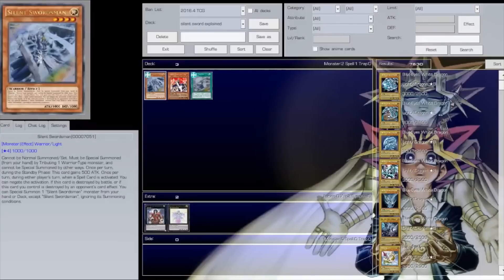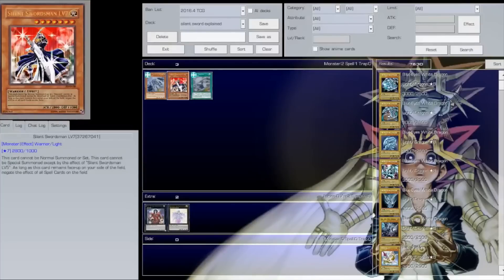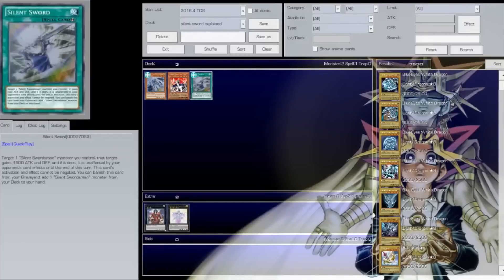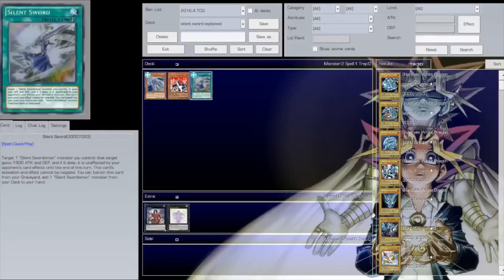Silent Sword is nuts. Its effect makes the targeted monster unaffected by your opponent's card effects until the end of the turn. Since Silent Swordsman Level 7 prevents spell cards, the only way to beat it is through battle or trap cards. So Silent Sword acts as a built-in Forbidden Lance. You can even resolve double copies — Silent Swordsman Level 7 becomes a 5800 beater. And its second effect: you can banish it from your graveyard to add one Silent Swordsman monster from your deck to your hand — a built-in Reinforcement of the Army as well.